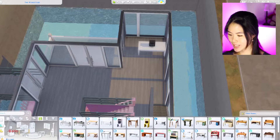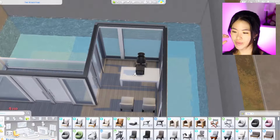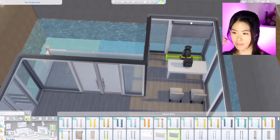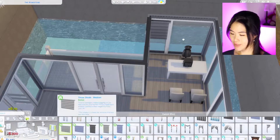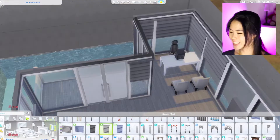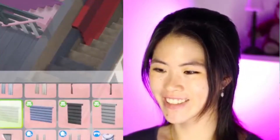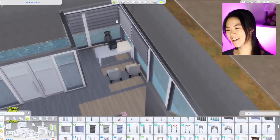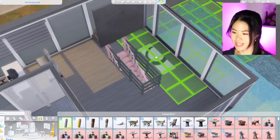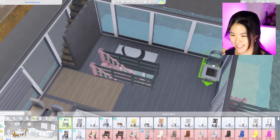A computer here, and maybe this kind of chair — usually you'd have your client sit on the opposite side of you. Then we're gonna have curtains. I'm going to use my First Pet Stuff curtains because they're so versatile — they have every wall size. This is how you do curtains in Sims. On this side, maybe a yoga mat or a chess table.